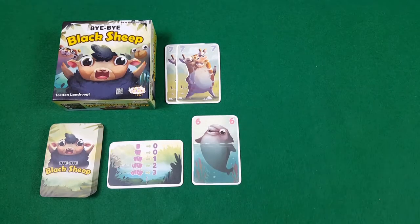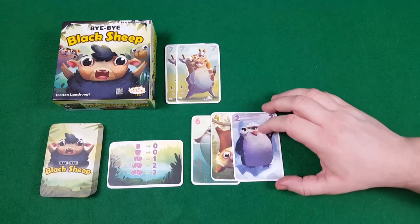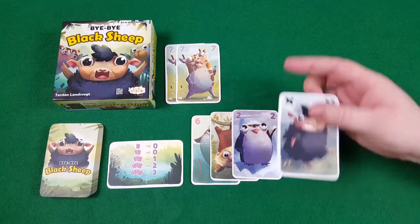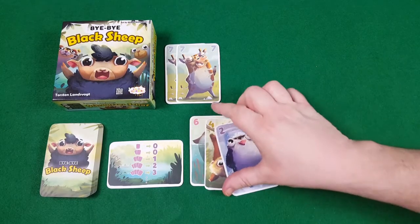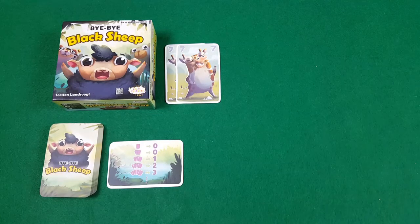There's a push your luck element to this because every player will have a black sheep in their hand, and if you draw a black sheep from another player's hand, your turn ends immediately. They get their black sheep back, but you must pick up the cards and put them directly into your hand — nothing gets added to your zoo on this turn.